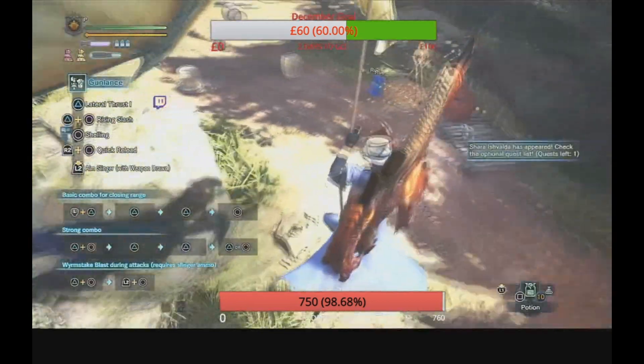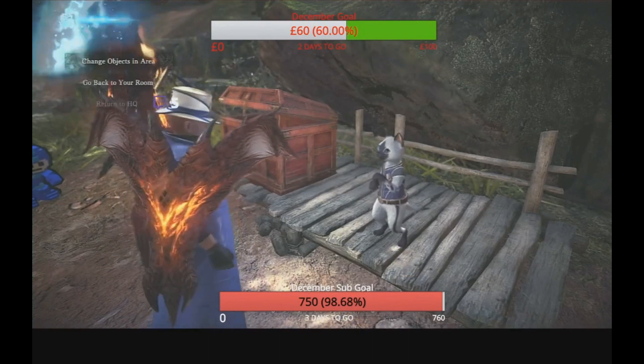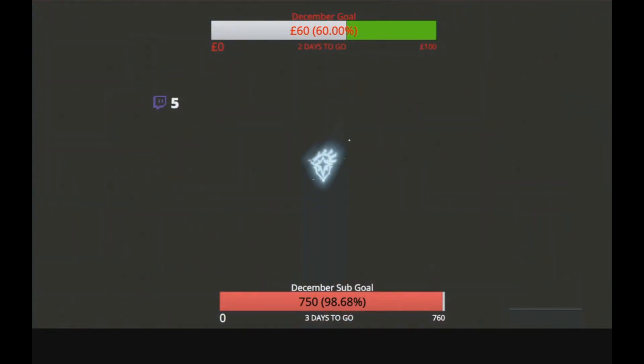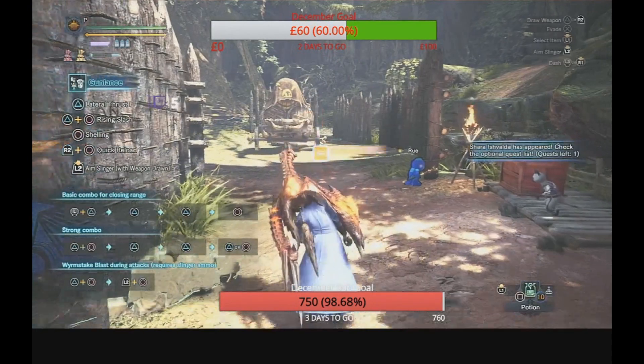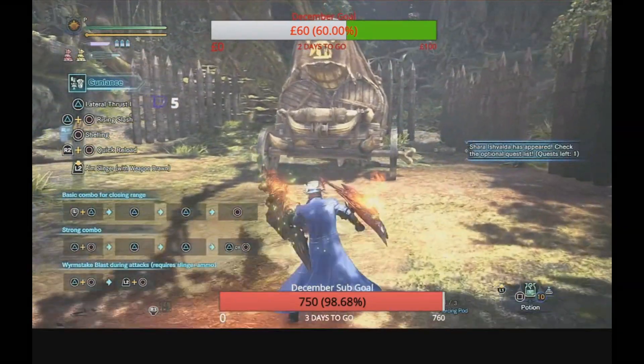I will be covering more builds in the future. I'm covering the hammer next, then the bow and the hunting horn as well. The bow is pretty much done — just need to make a few adjustments to make sure it's optimal. Right now I'll show you the poke and shelling combo in the training area.